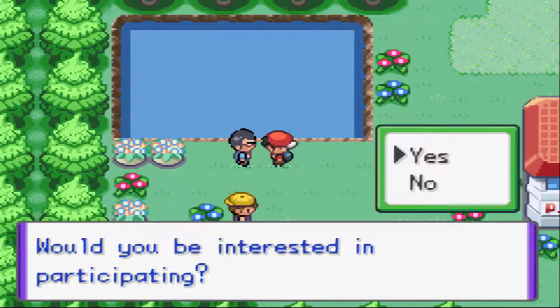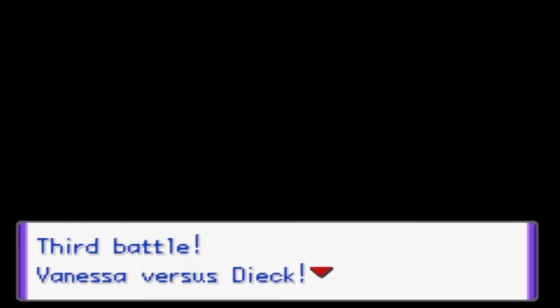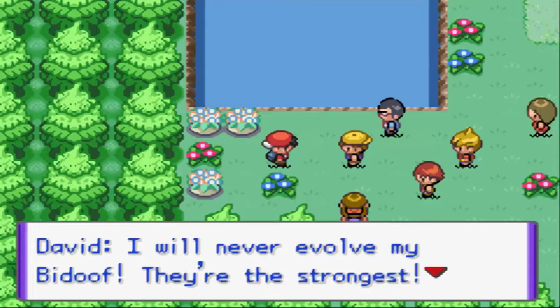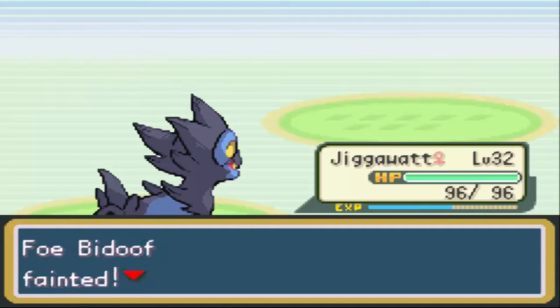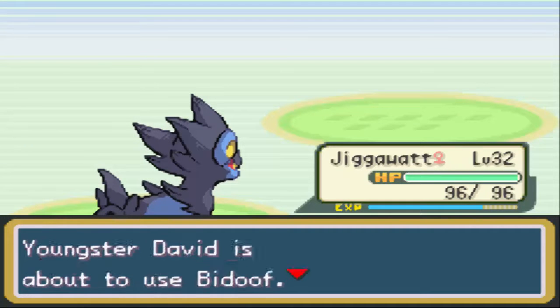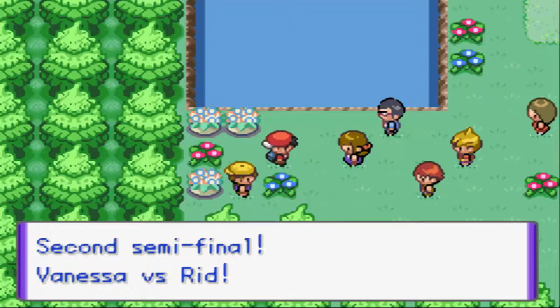Alright, let's do the tournament. I'm the 8th participant and we're ready to start. The bracket results: Nate beats Joshua, Vanessa beats Diek. Then it's David versus Rid. David says: 'I will never evolve my Bidoof - they're the strongest Bidoof for the win!' Oh my god, this is the guy who said his favourite Pokemon is Bidoof! I'm just gonna totally destroy this guy. In the 7th final, Nate beats Anya, and now I'm facing Vanessa.